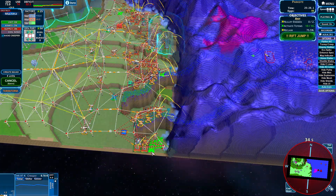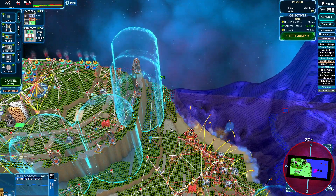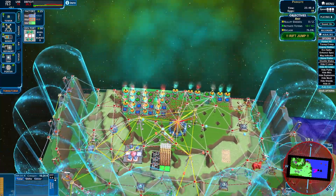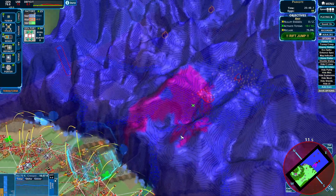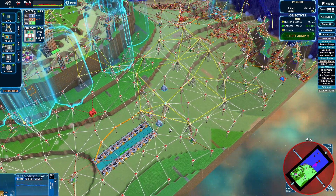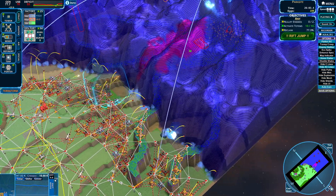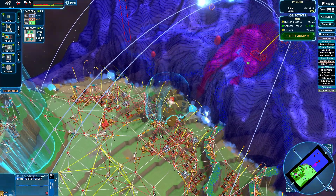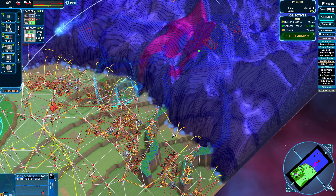Just gotta put some more mortars down. We're out of the energy crisis now — that's how you solve it, make more energy. Those bombers are taking quite the amount of energy — didn't expect that to be that much. When they're all getting their ammo at the same time, of course it is. It seems like we're still getting their ammo though.